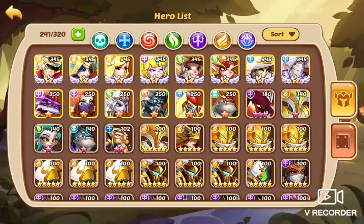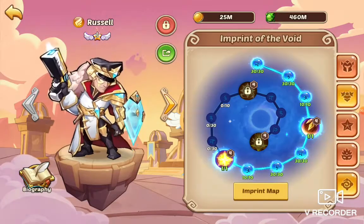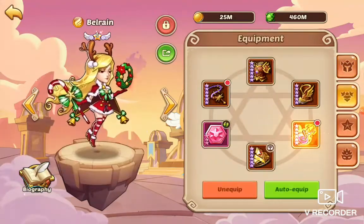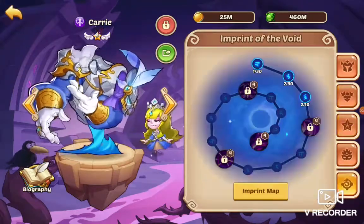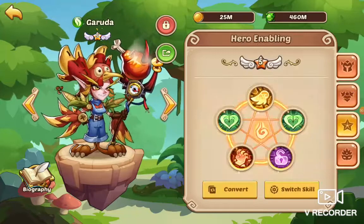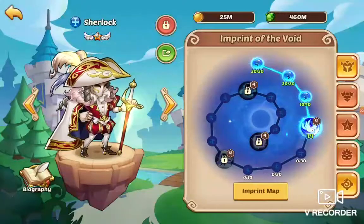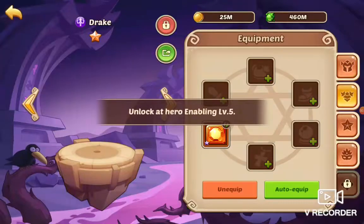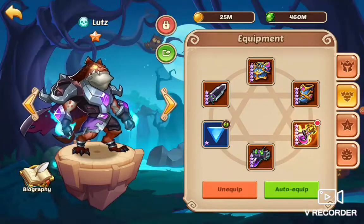I will just show you my setup on heroes for now. So this is Russell, this is Ida, here is Belle, here is Carrie, here is Ruda, second Ruda, Lock number one, Lock number two, some ramen, some cross, some Lucis.